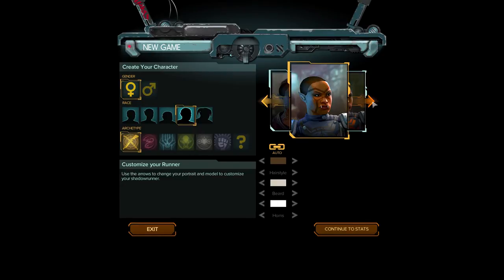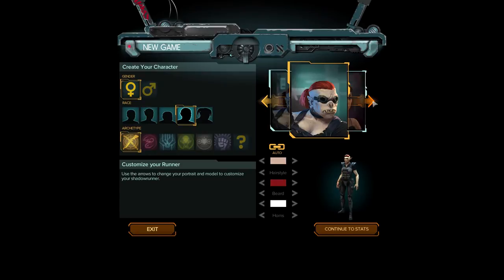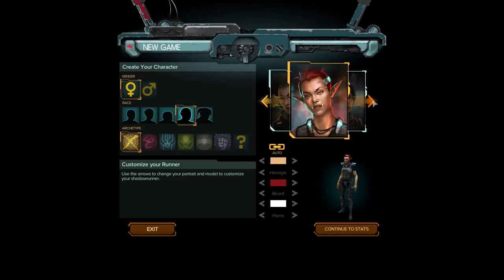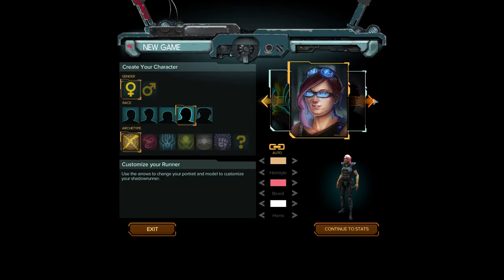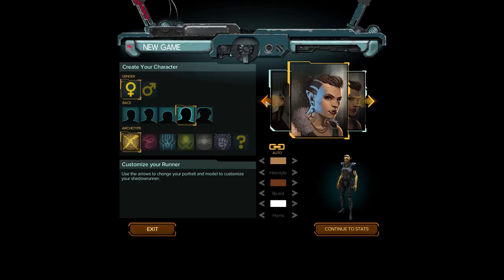What else we got? That's pretty cool as well, but I think we're gonna go with this one. And we can also do some customization here, but I guess that matches the portrait pretty damn well. Is that the hairstyle? Can I do the skin? It seems a slightly darker. Nevermind. Continue to stats.